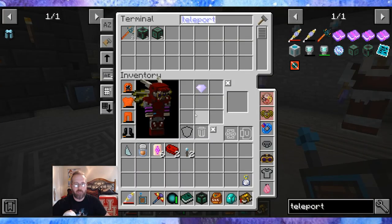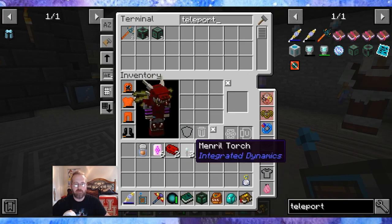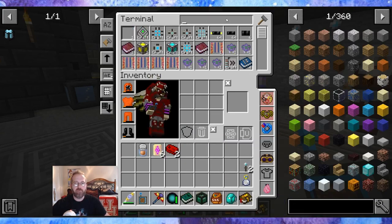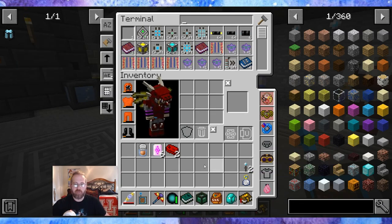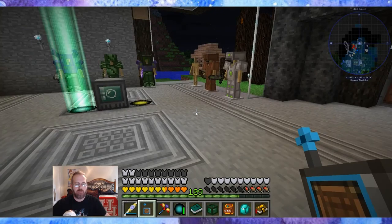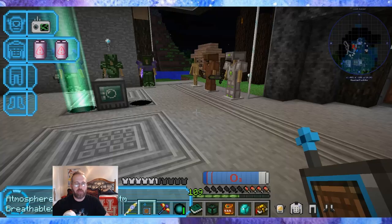I need to make sure later to torch off the Void Ore Miner tier six, because I knocked out that wall and there are torches over there. Before I leave y'all hanging, let me show you how I ended up doing the Malachite.